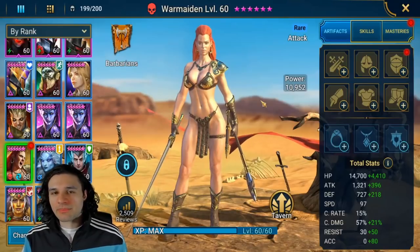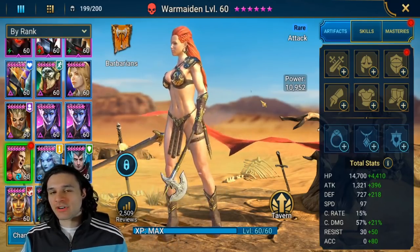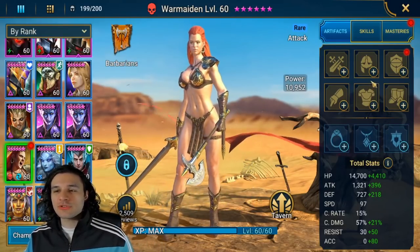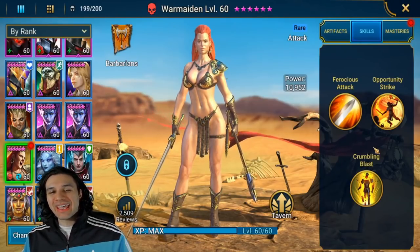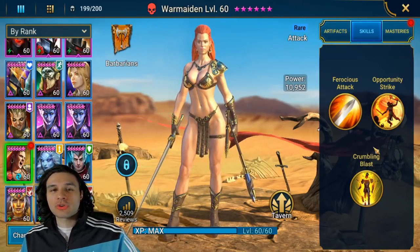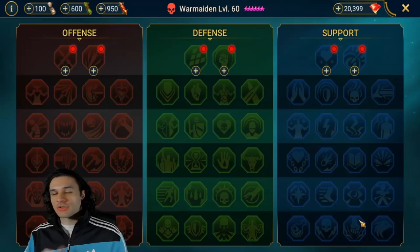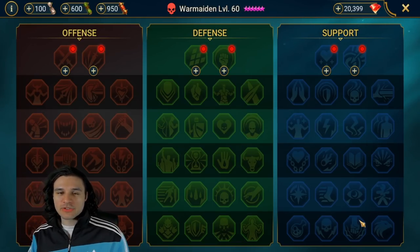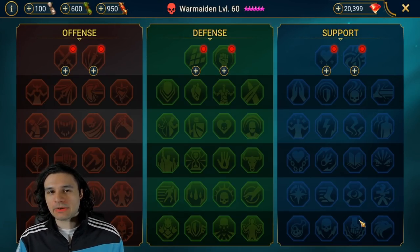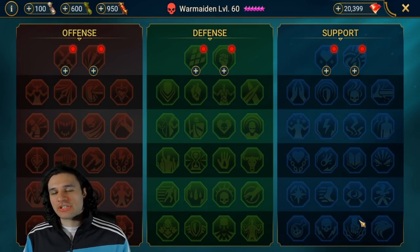The champion we're going to start with today is War Maiden. I'm going to show you the process from literally start to finish, as if I just ascended her and fully booked her. All of this assumes you know how her kit works and where you as the player are going to put this champion in the game. For War Maiden we're going to be strictly looking at dungeons, so the first thing that's going to happen is you're going to start with your masteries.